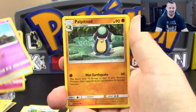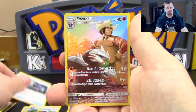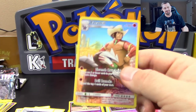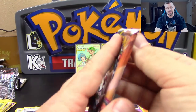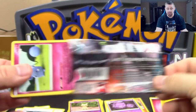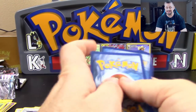Pack five: Flabébé, Spheal, Natu, Palpitoad, Jangmo-o, Lillie's Pokédoll, Togedemaru, Great Catcher, Character Rare Excadrill, and a Weezing regular rare. Cosmic Eclipse is like my best friend. I don't understand where our luck is with this set. Our Elite Trainer boxes were absolutely insane and our booster boxes have been good, if not great. I'm stunned at our luck with this set.